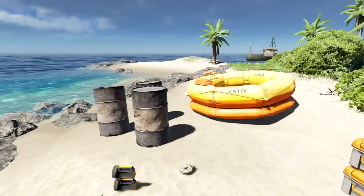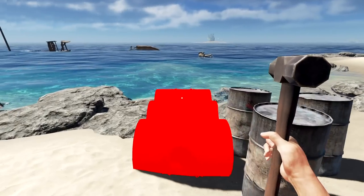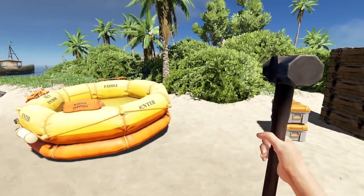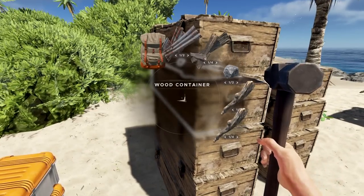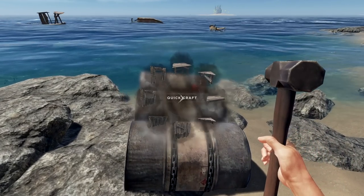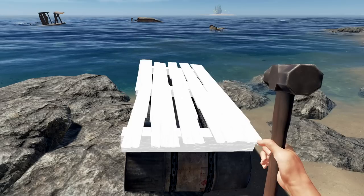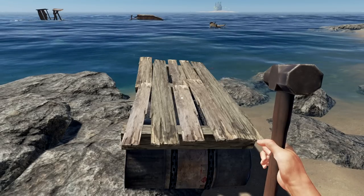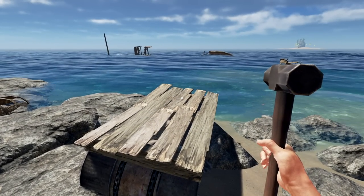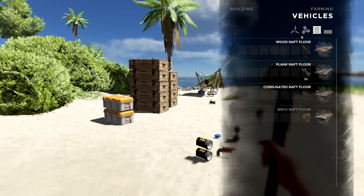All right, now we can take out the hammer and make this. There she is - boom baby! It's gonna be a really rickety raft. How many do I have? It only takes two. I have to open this up here, get the platforms - boom! All right, so we got that nice and rolling. Now we gotta put a sail down and get ourselves the other components.